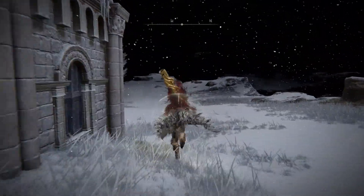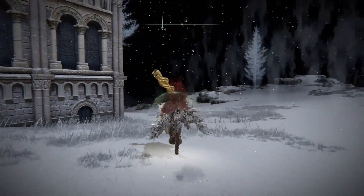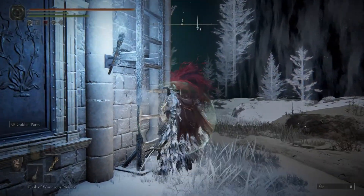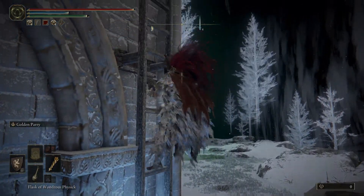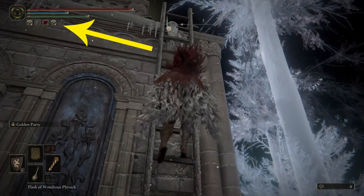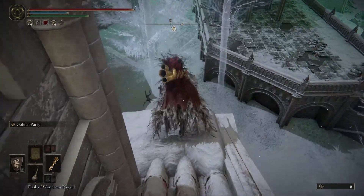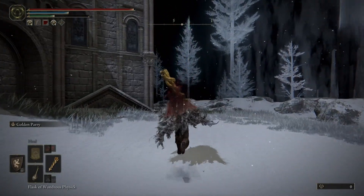First of all, let's look at where we're going — heading to the second house and continuing forward. Go up the ladder. Keep in mind this is my success run, so I actually skipped one figure already. Take the second ladder on the left, go where I'm going, climb up, get down, activate it, then jump off the roof.